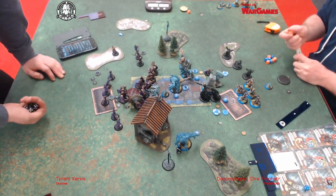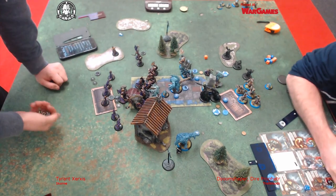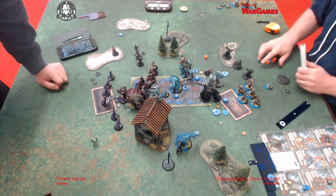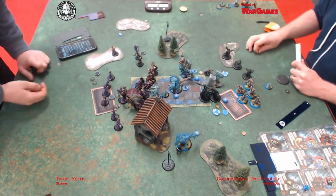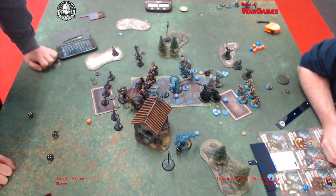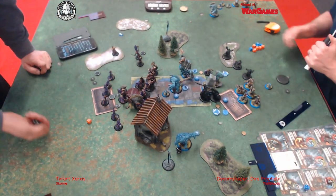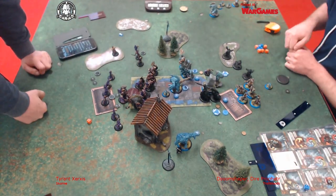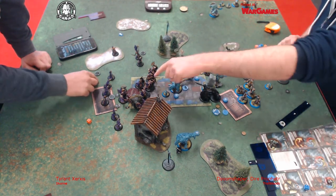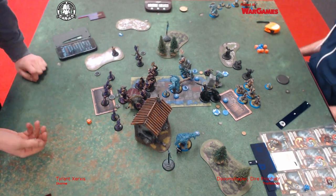There's some more nice rolling. Even with Dumi's feat, the Mauler was still definitely going down to a Bronzeback with the fury on it. The Bronzeback for me has been pretty destructive - he just takes out Colossals for fun, so I thought he'd have no trouble taking out that Mauler.